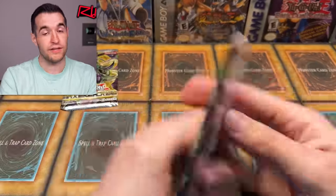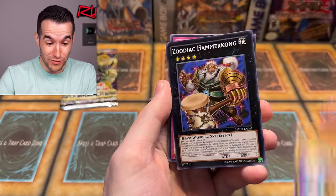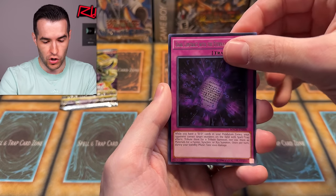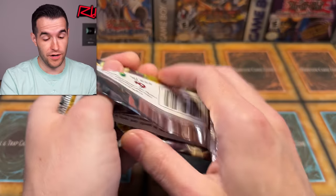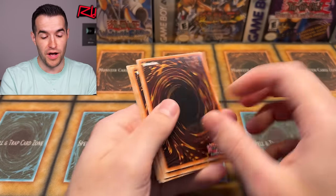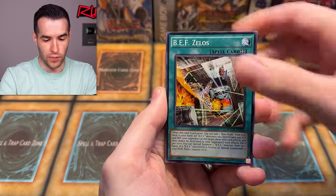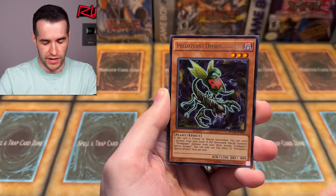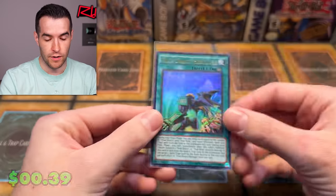There are just foils everywhere. Speedroid Malicious Magnet, Ghost Beef again - two for two! Zoodiac Hammer Kong, Disciples of the True Draco Phoenix, Dark Contract with the Eternal Darkness, and Waterfall of the Dragon Souls - another super rare. Last Maximum Crisis. We pulled pretty well so far - two ultras out of Maximum Crisis. True Draco Heritage, another Ultra - True Dracos were pretty big around that time too.